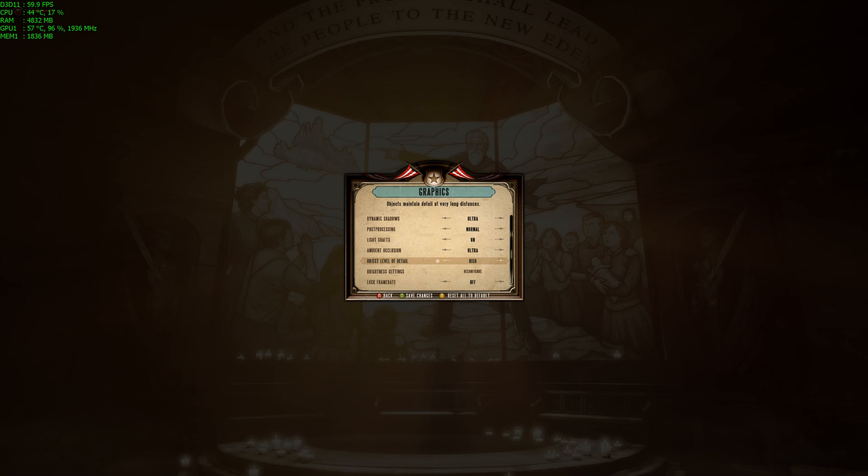Draw distances is probably one of the settings you'll want to switch down to high straight away if you're having problems. You could go down to normal, but it depends on how much VRAM you have and how much RAM you have in your system.